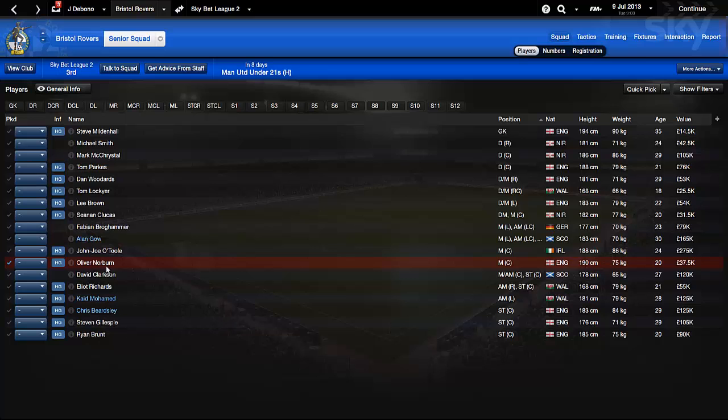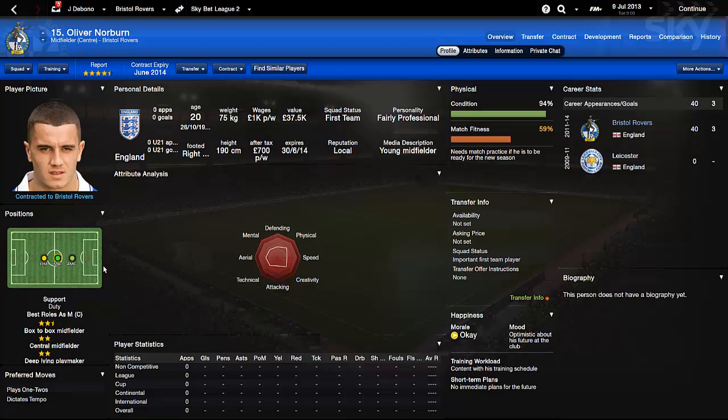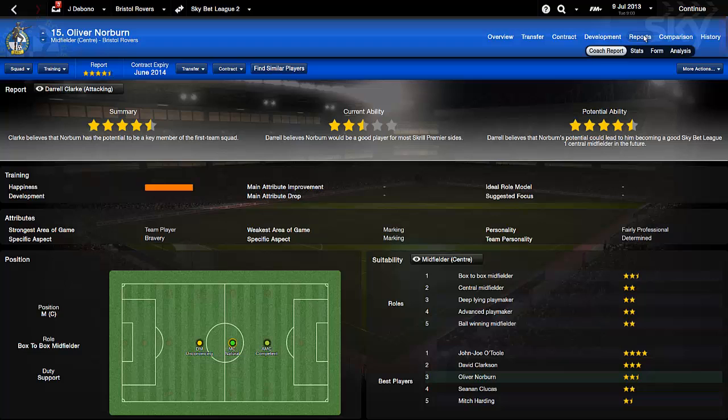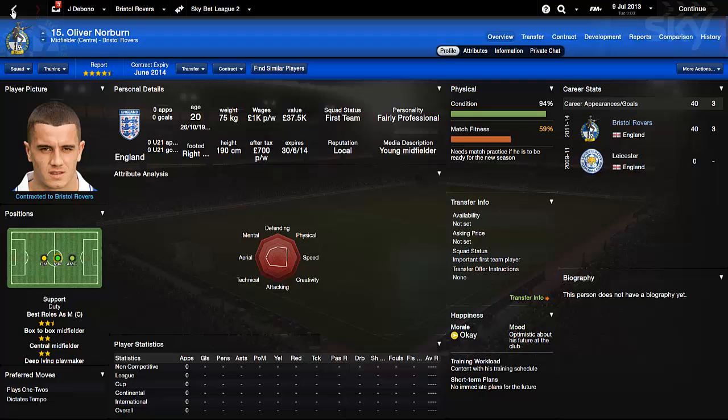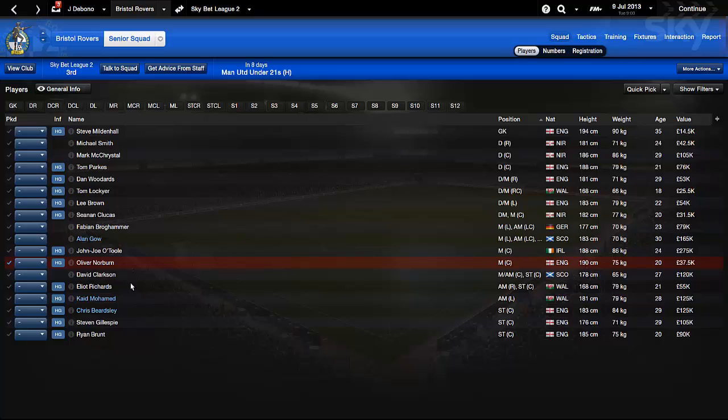Oliver Norburn is a 20-year-old English player worth 37.5k. His best ability is creative - he plays one-twos and dictates the tempo, so he could actually be a good player in the future. His report shows potential to be good in Sky Bet League One. He needs to work on his marking though. For a creative player, I might want to work on his creative ability more - what do you think's better: working on their weakest attribute or enhancing their best attributes?